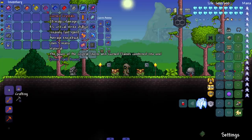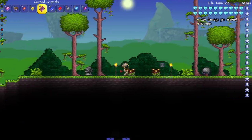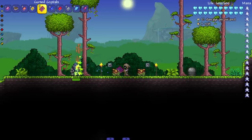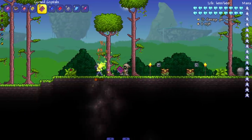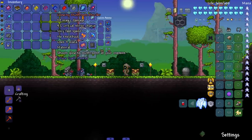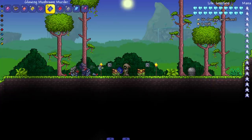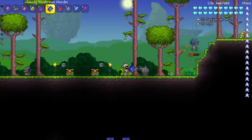These are hard mode tomes, so I expect some solid damage. Next up, Cursed Crystals combines the Crystal Storm and Cursed Flames into one — pretty much the same as Icor Invasion but for the Corruption side. Let's see it in action. Then Glowing Mushroom Murder shoots glowing mushrooms at your enemies — straight up mushrooms, and they might even glow in dark underground areas.